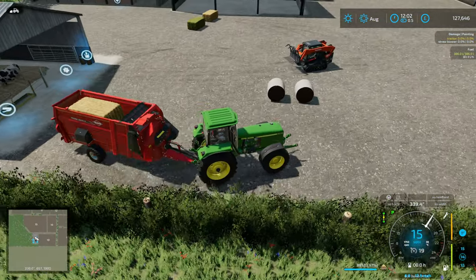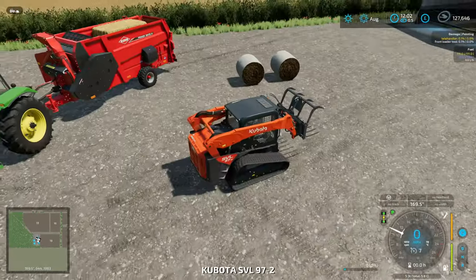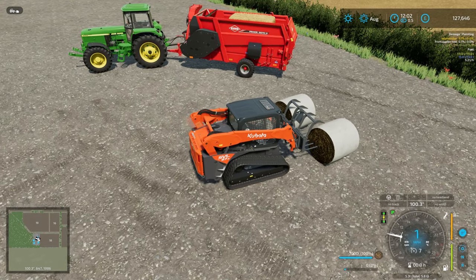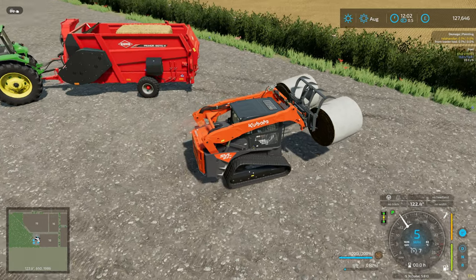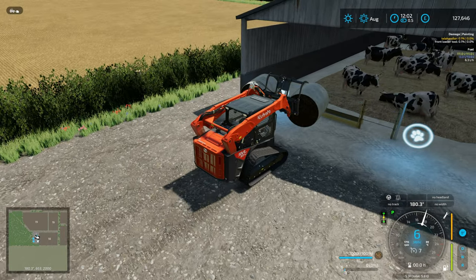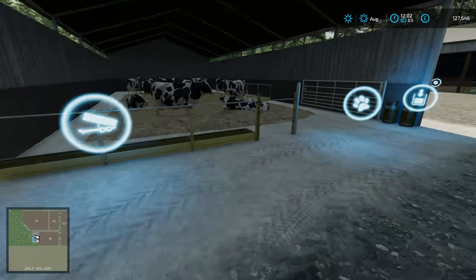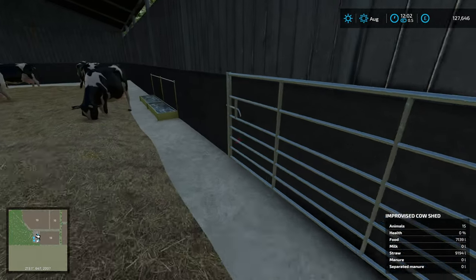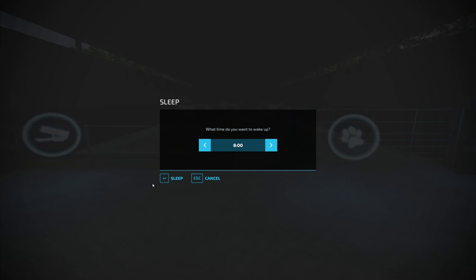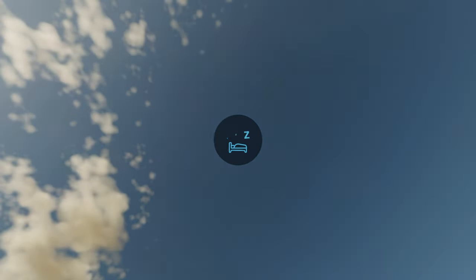We'll quickly give the cows some feed. I have the Goville DLC installed so I have a couple of bales of TMR here to make it a bit quicker. We'll let them get some feed, then close the gate up. If I then sleep until the morning we can show off the main feature of this mod pack.